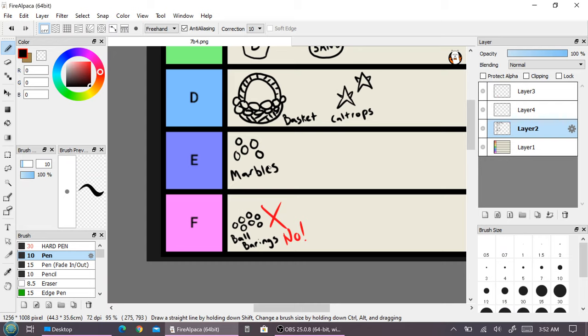Marbles are E tier — not F tier like ball bearings — because at least you can play a game with them. Kids love marbles, they're collectible, they come in different colors. Ball bearings are just heavy metal. And marbles are made of glass which is easier to produce. I just have so many issues with ball bearings being in the equipment list — what mages are out there making ball bearings and why are they bored enough to do it?